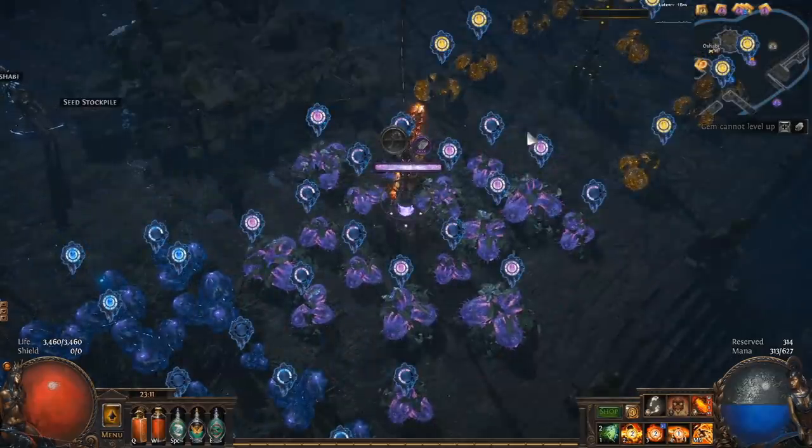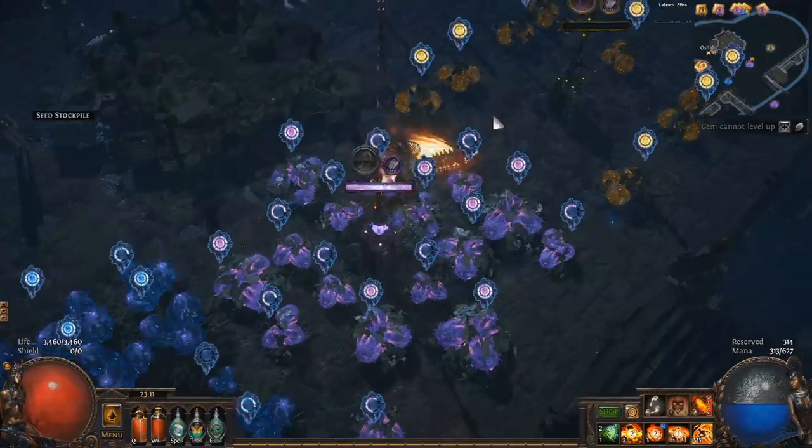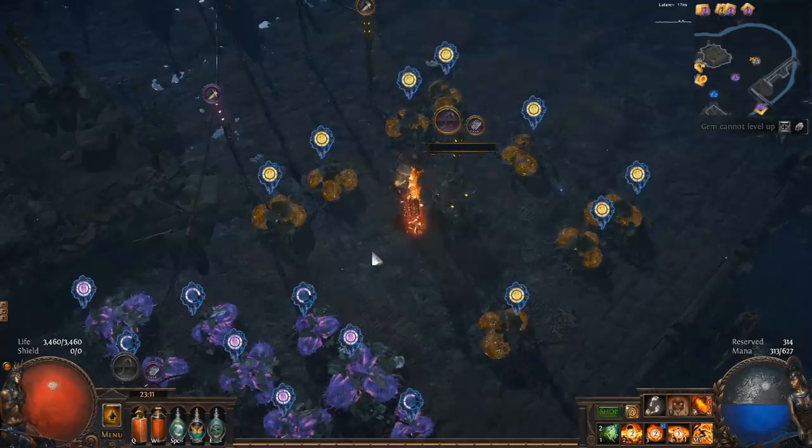You need around 8 fully grown seeds in order to be able to harvest. If you don't have enough ready it will be greyed out, and when you have enough ready it will be lit up and you can click it to begin harvesting the life force. Generally it's a better idea to grow more seeds at once and harvest many at the same time, because it will make it a lot easier to actually use the crops.